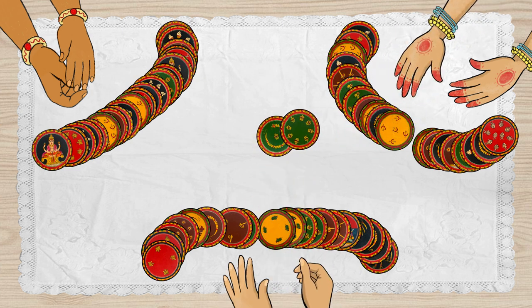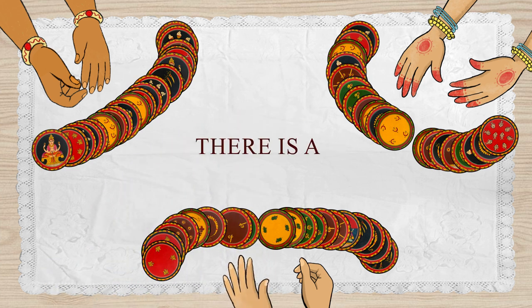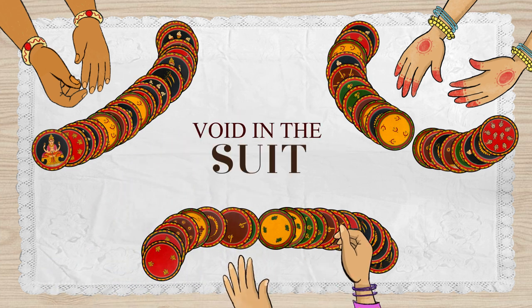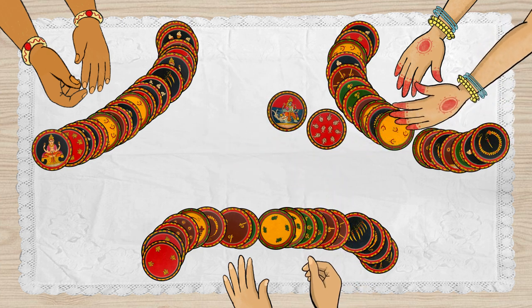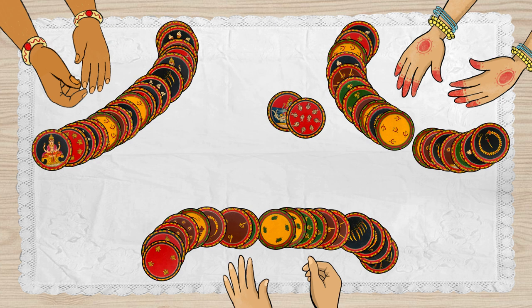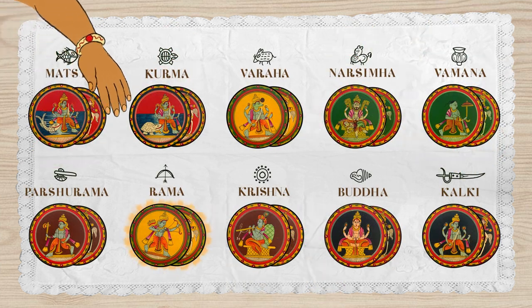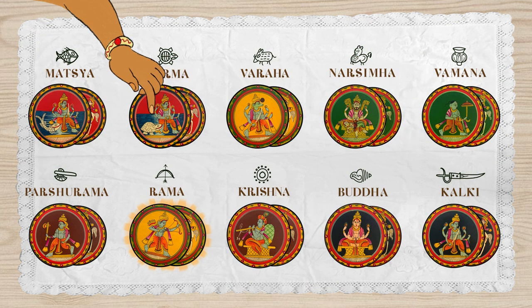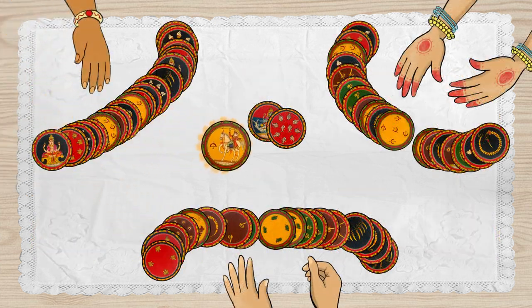Every player must follow the lead suit whenever possible. But sometimes there is a void in the suit. For example, if a player leads a trick by playing a Matsya card and one of the opponents does not have a Matsya card, then he has to play a card from the suit which comes next in the sequence of the avatars. Or else, he can simply play a Trump card to take the lead in the game.